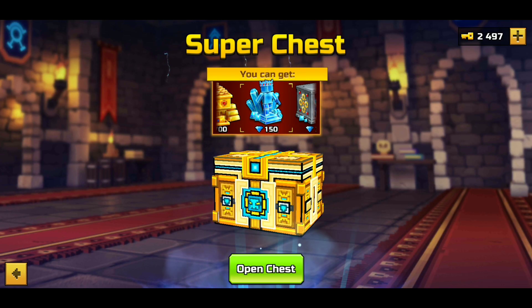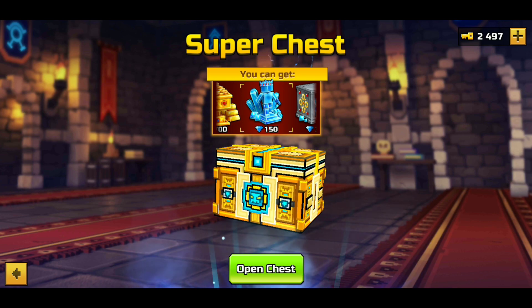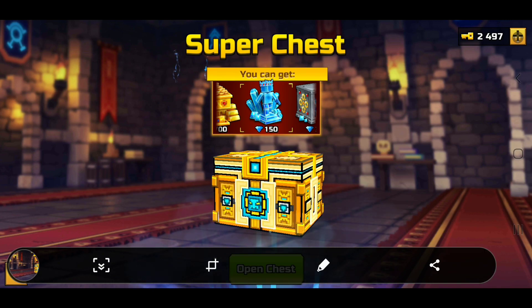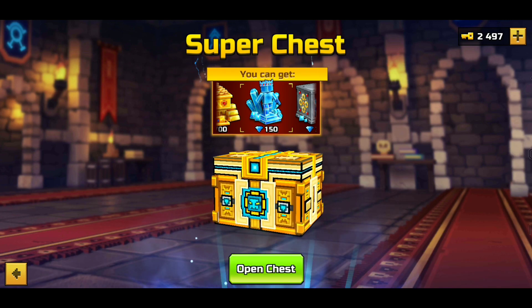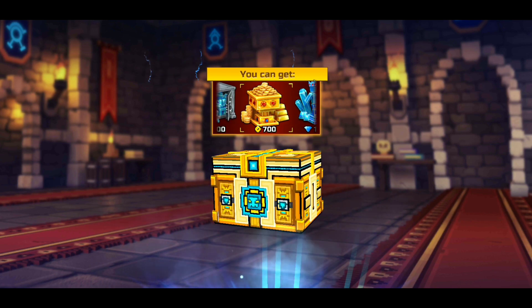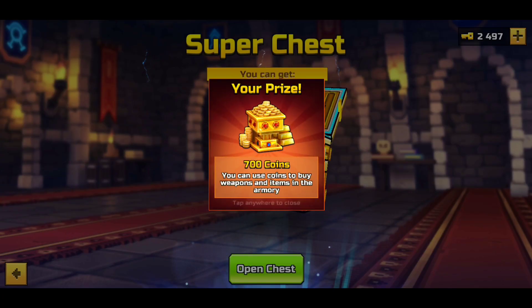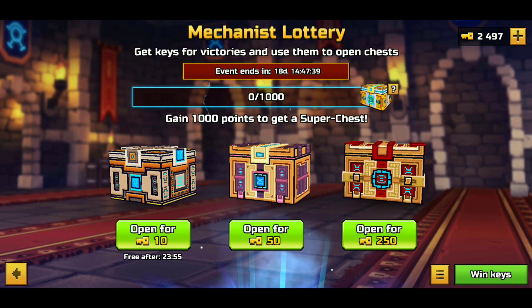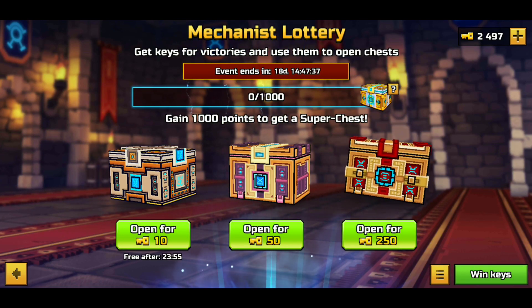We have another super chest — let me screenshot that for a thumbnail. Hopefully we can get 300 gems again. 700 coins. Oh my gosh, I don't want coins, I want gems. At least give me the 150 gems. I don't want the 700 coins. This is not worth it.